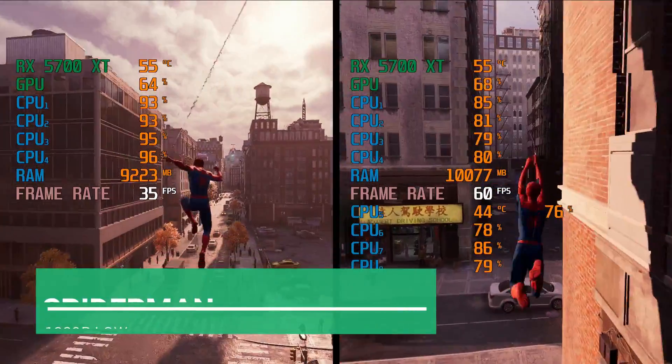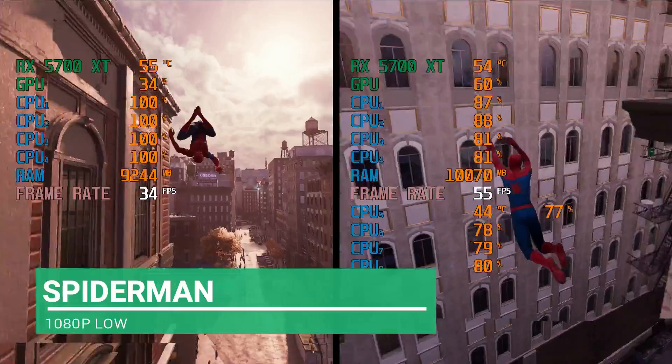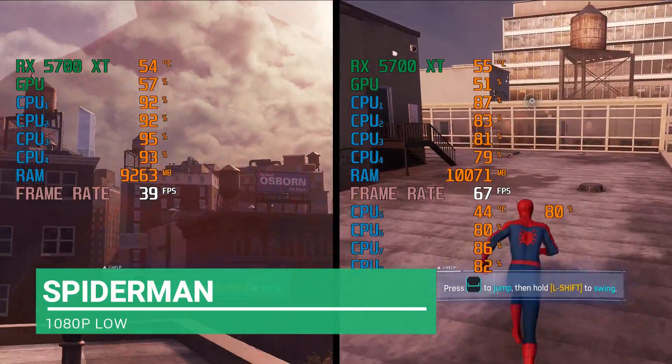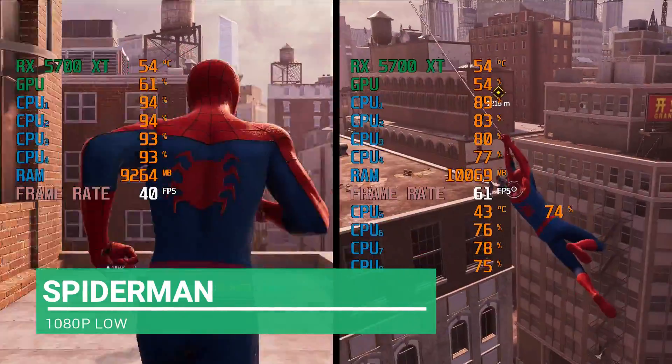Spider-Man likes more cores. The two CPUs at times were 30 fps higher. Albeit very briefly — most of the time it was 16 to 20 fps — but still a significant increase for the two CPUs.